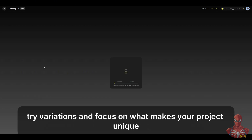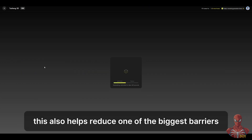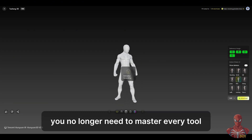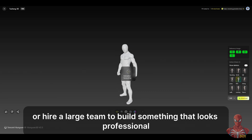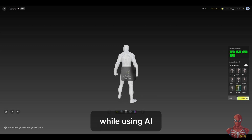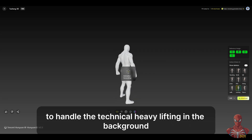You get more time to test ideas, try variations, and focus on what makes your project unique. This also helps reduce one of the biggest barriers to indie game development — you no longer need to master every tool or hire a large team to build something that looks professional. With tools like this, more of the creative process becomes accessible, and you can build at your own pace while using AI to handle the technical heavy lifting in the background.